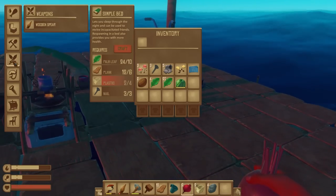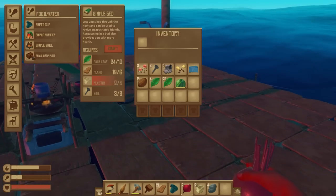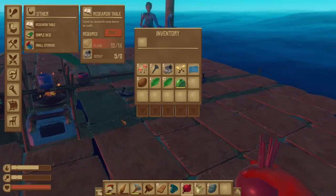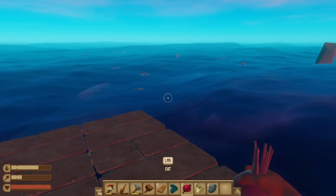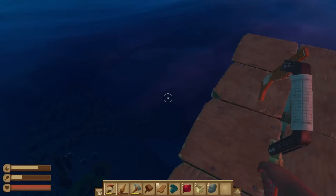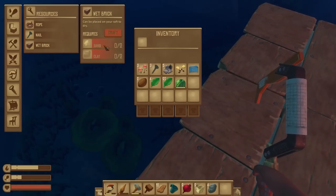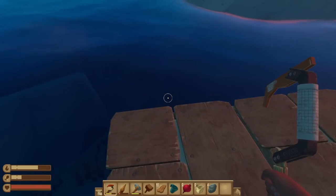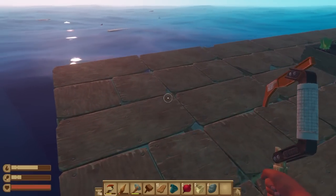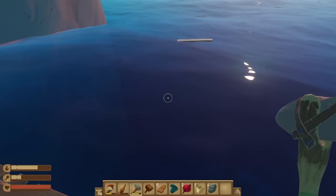The next thing to do then is probably to get a research bench up and running — that's just going to take some planks. Did you want to try and scavenge the reef, or do you want to pull the anchor up? We can already make wet bricks, which is sand and clay, so I could head down there — and there's going to be stones. If we both head down there, the shark could only eat one of our butts at a time.